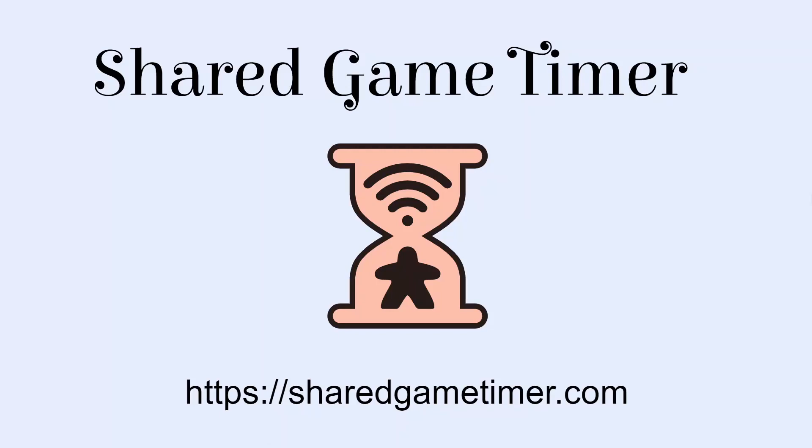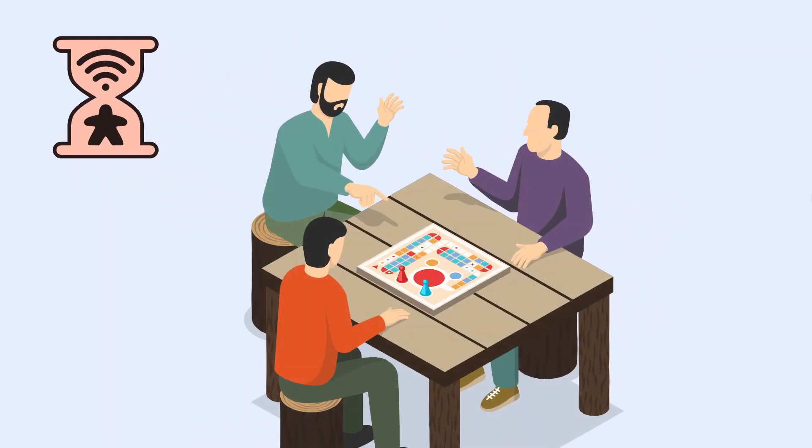The Shared Game Timer is kind of like a chess clock, but designed for board games. It can help games from running too long by showing how much time each player has taken, and gently nudge players from overthinking and slowing the game down.